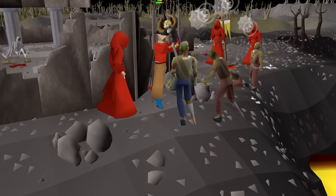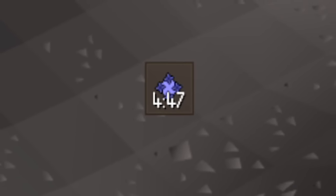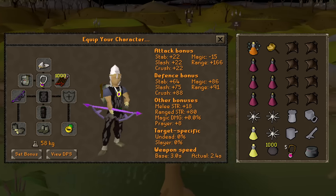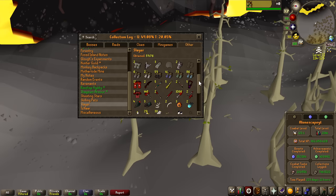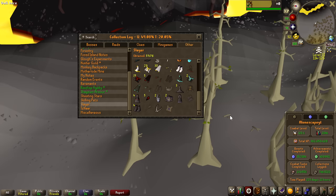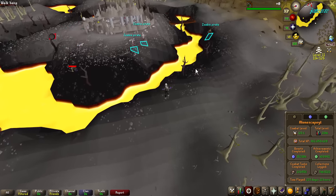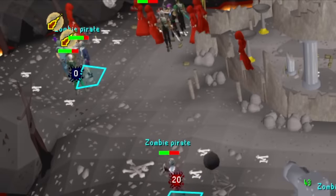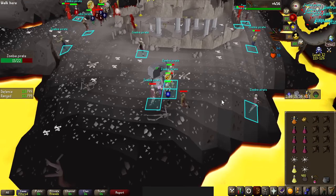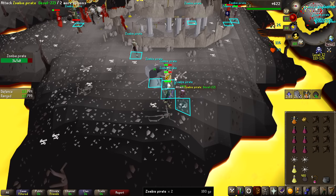Even though it's only 11 levels deep into the Wilderness, it is a multi-combat area, and even the Elder Chaos Druids have now gained the ability to teleblock you. So we're going with a cheaper setup, risking 500,000 GP with Black Dehyde and a Venator Bow. We have the cannon set up, and there are just so many undead pirates that it doesn't really matter — they die so quickly with the cannon and the Venator Bow that the KC is just going to rack up like crazy.